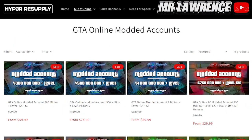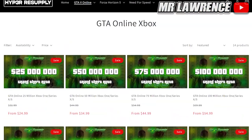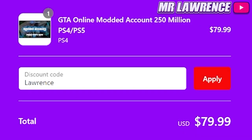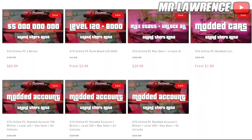But before we begin, check out Hyper Resupply — they provide multiple GTA services such as modded accounts, money, and rank boosts for all platforms. They are cheap, fast, and reliable. Don't forget to use my code 'Lawrence' at checkout for a 10% discount. The link will be in the description below, so check them out and let's get straight into the video.